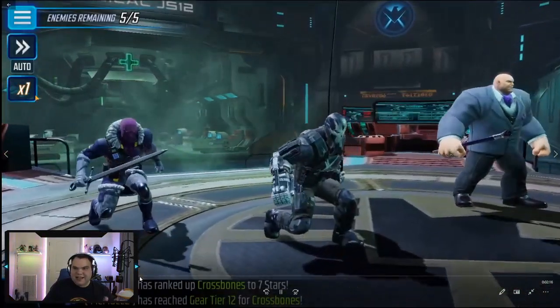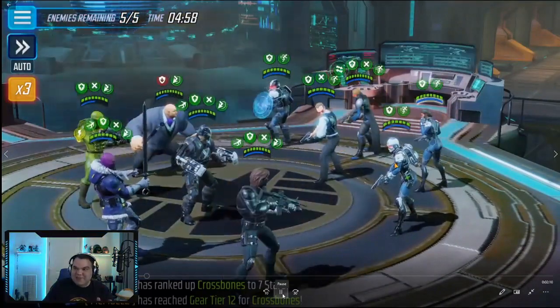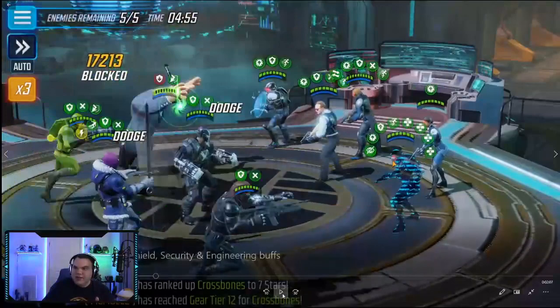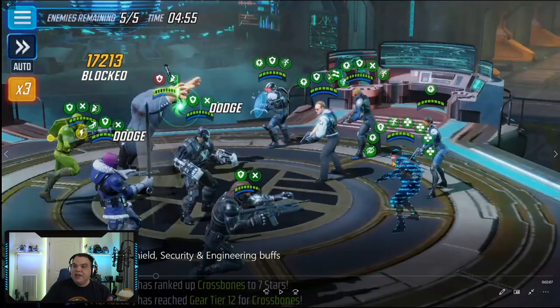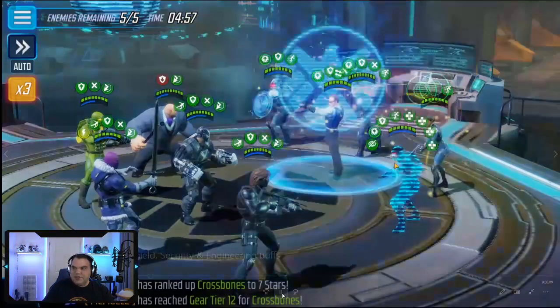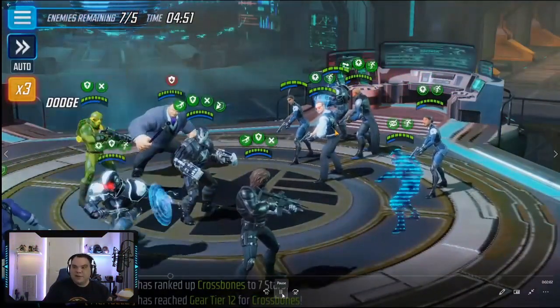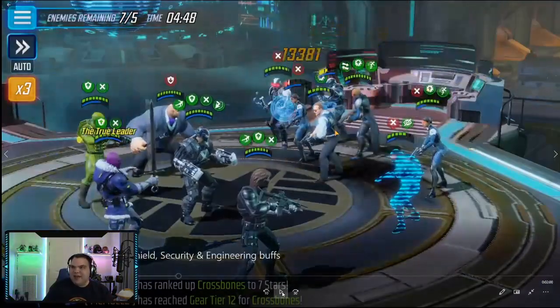Watch right away for the damage Zemo does at the beginning of the fight, and the disrupt he puts on all the Shield minions — that's huge especially against Shield Security. Coulson does his ultimate right away trying to taunt Winter Soldier, but because of the defense up and immunity Zemo gives out at the start, that taunt is resisted. There were already dodges going on because a Shield Operative moved first, putting evade up. When Coulson uses his ultimate, Winter Soldier, Zemo, and Crossbones all dodge.